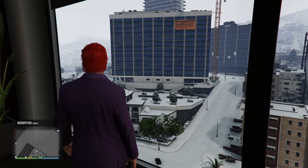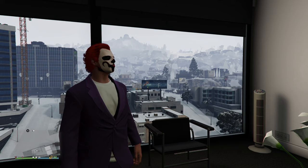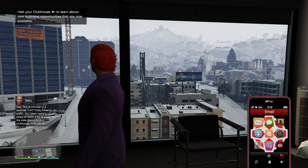Everyone, this is Tim from Your Sixth Game, and today in this video I'm going to show you how to set a bounty on a player in the lobby in Grand Theft Auto 5 Online. So if someone keeps repeatedly killing you, what you need to do is press up on the D-pad and then go to your phone.